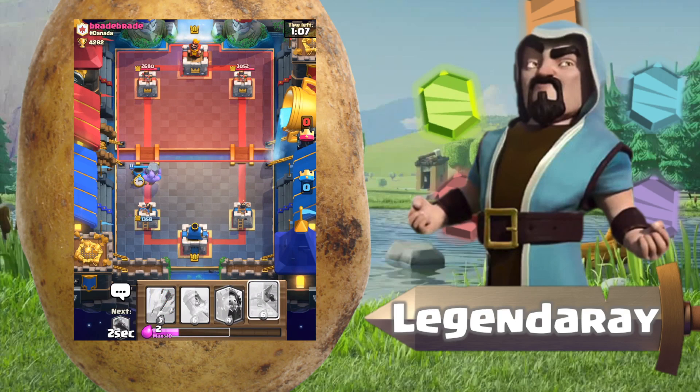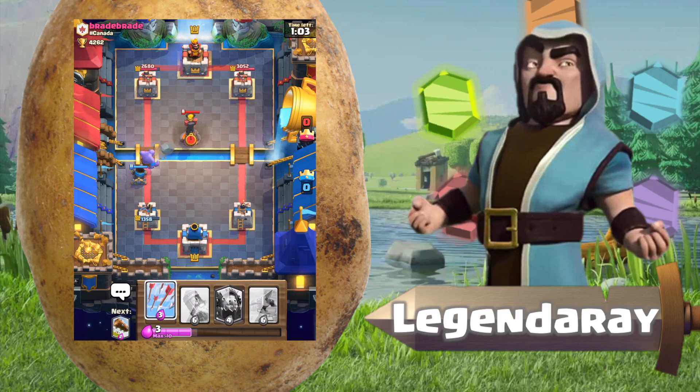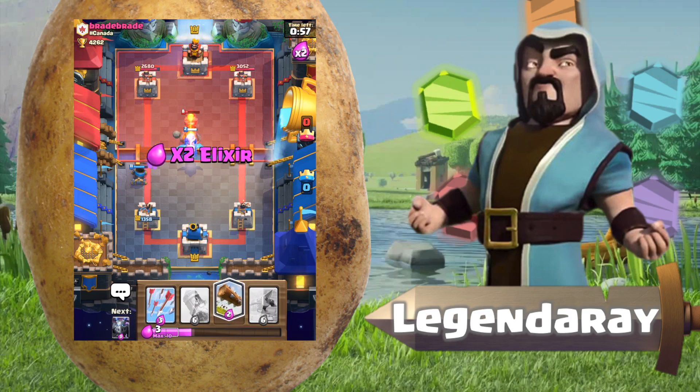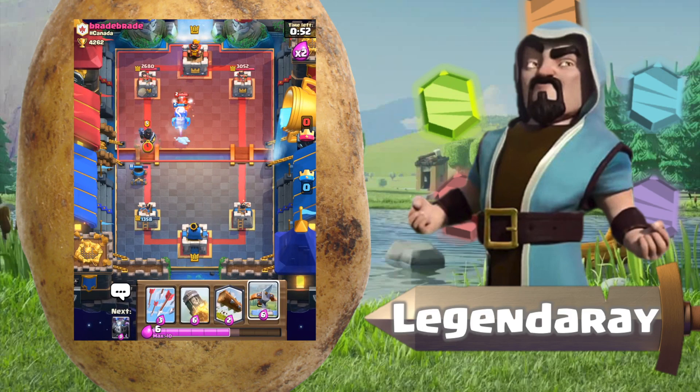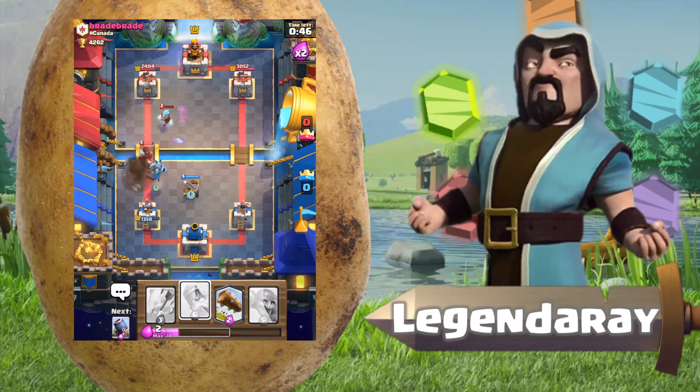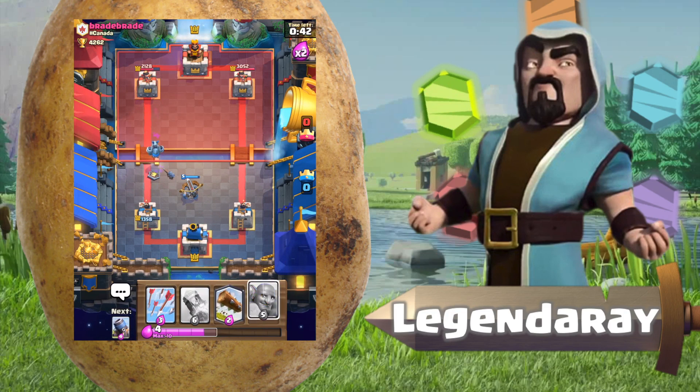We are heading to double elixir time, which means I can take a bit more of a risky play right here. Let's take out the inferno tower. If it gets a lock he will be in panic mode basically. His level five dark prince is gonna take out my mortar, and now it's time to start another push.